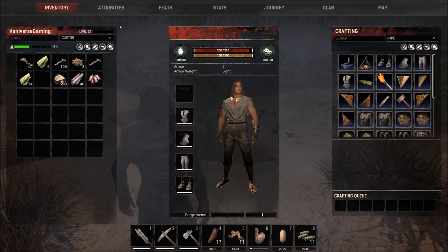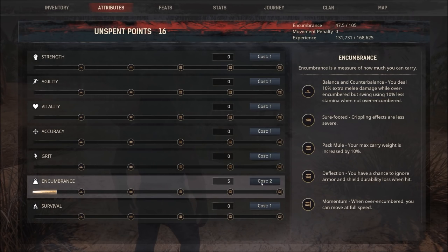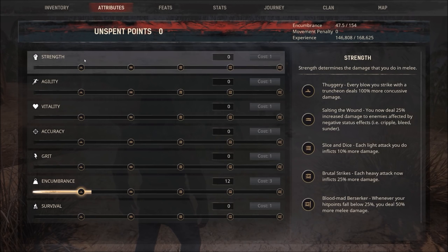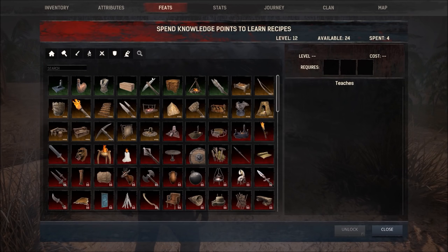I'm around level 12 right now. Under attributes I put everything into encumbrance — it's solely my preference. If you're going to be building a base, encumbrance seems like the right thing. If you're wandering and exploring you might not want to do this, it's completely up to you, but I like encumbrance. Now let's talk about feats.